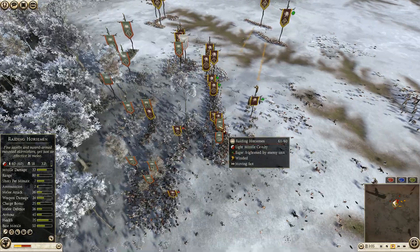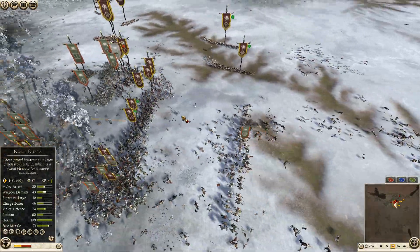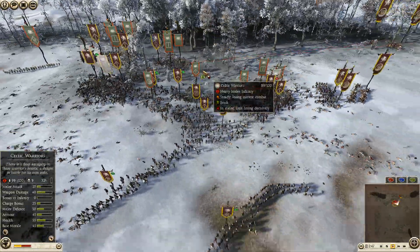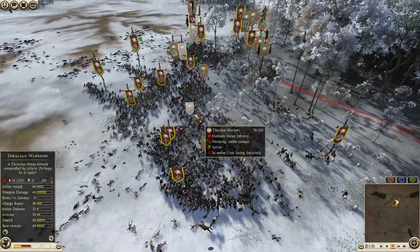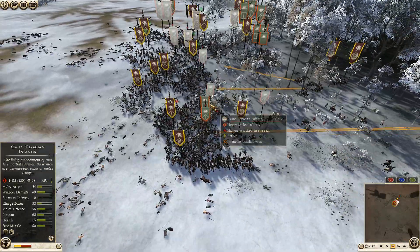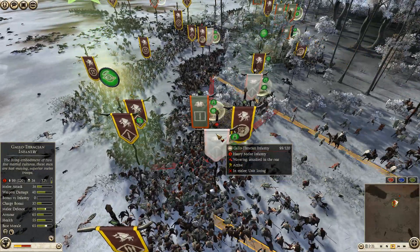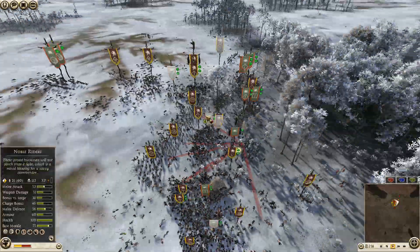I make a mistake and don't properly protect my skirmisher main line, so raiding horsemen get into the backs of them. This allows me to engage noble riders, but he's getting more raiding horsemen in, which is really bad. I charge wolf warriors in with pride for a charge bonus against Celtic warriors. A few of my remaining horses are able to chain-rout his cavalry. Raiding horsemen aren't looking great for him and Germanic scout riders are rear-charging his horses. Celtic warriors are wavering and an Oathsword unit is in red morale, though he pops his banner and rallies.